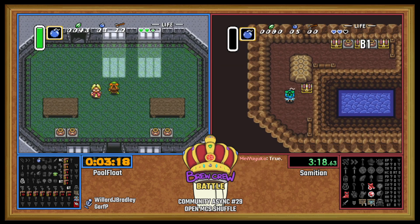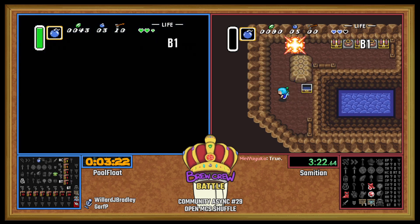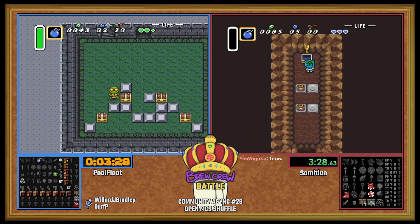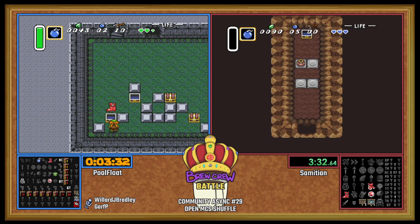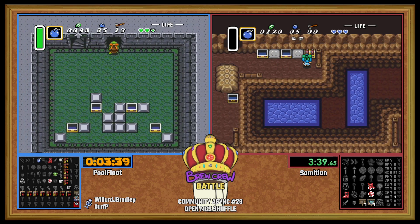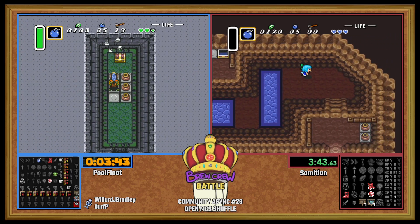Let's see what else we can find here in Kakariko. Love map! Love desert! It's our third map we've seen so far. We got a small key to Mire. Map to swamp — and even more maps. There's so many maps. That one's not as useful.